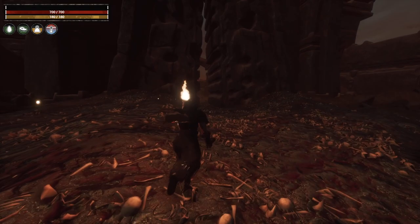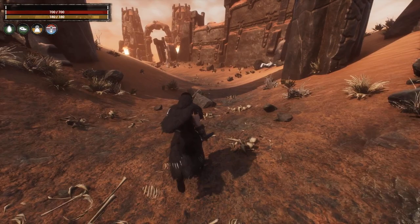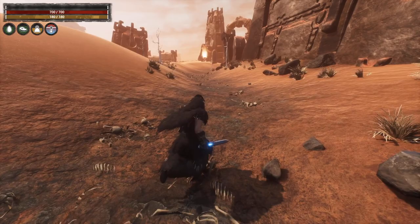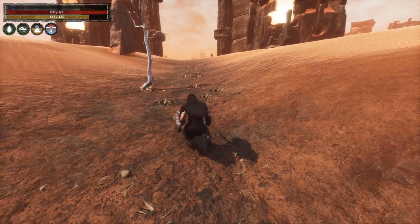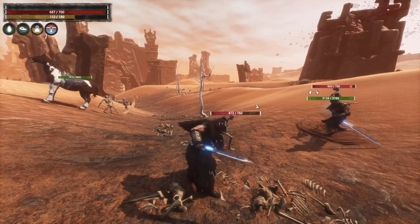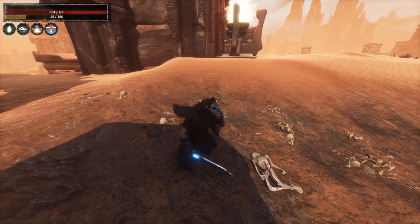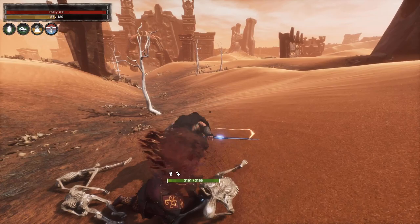I can change my character from a pack mule tool-carrier to a full-on force to be reckoned with. This is going to dump out right at my favorite entry point to the Unnamed City. We have a lot to take care of in here. Enemies are hardly doing any damage to me whatsoever. My stamina is holding up rather well — I'm going to like this build.